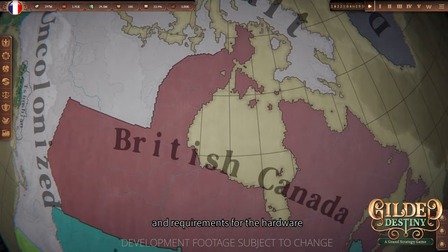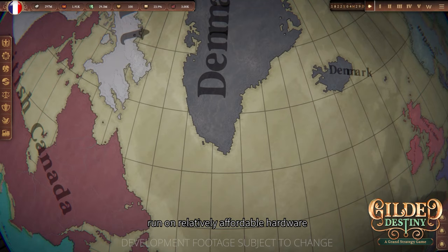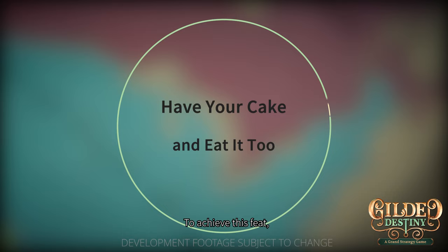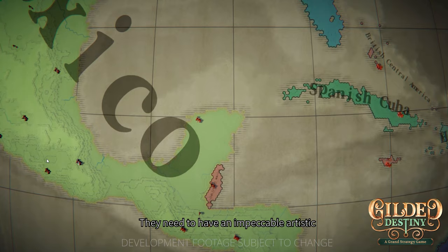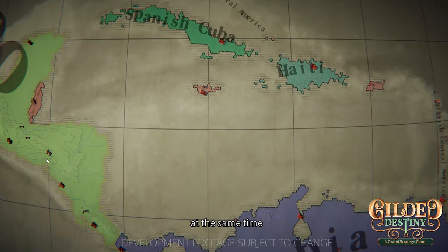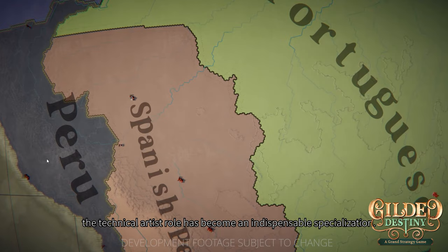So to put it simply, we want to achieve relatively high fidelity with a massive map, while allowing the game to run on relatively affordable hardware — how can we have our cake and eat it too? To achieve this, we have two technical artists on our team. A technical artist is a creative yet technical person who serves as a bridge between art and programming teams. They need to have an impeccable artistic sense and also be a sound programmer, and were heavily involved in building the map prototype and subsequent optimization.